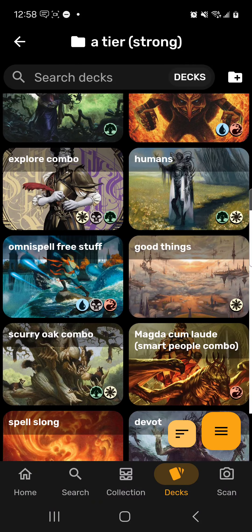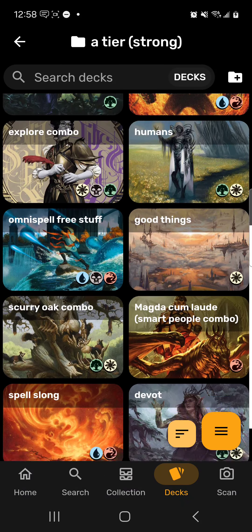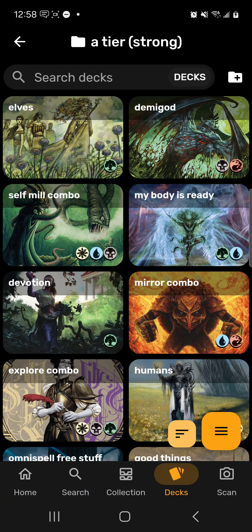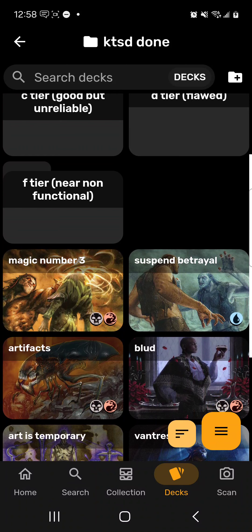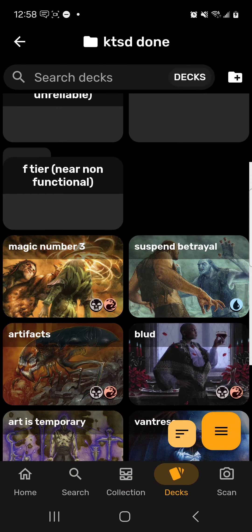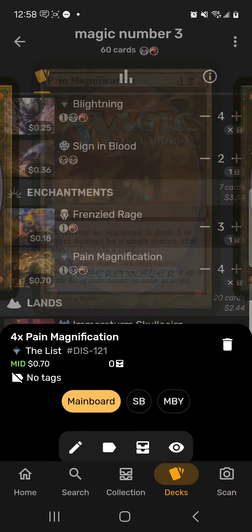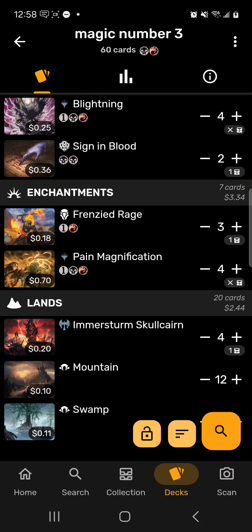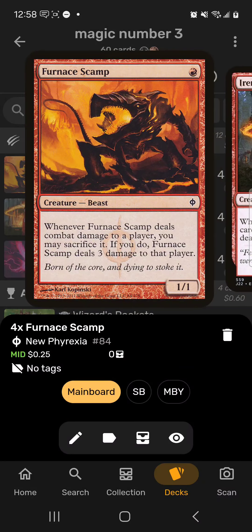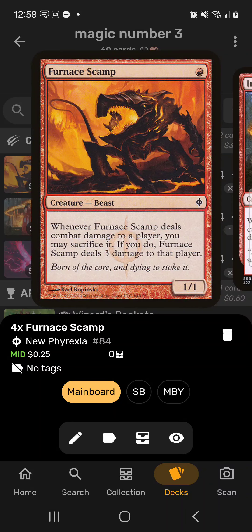Strong means either too efficient, wins too fast, or has too consistent a game plan. The thing with Kitchen Table Showdown is I like a little bit of inconsistency — I think that makes for more interesting decks. Next up is Magic Number Three. I really just thought Pain Magnification was interesting, so I built a couple of decks around it.